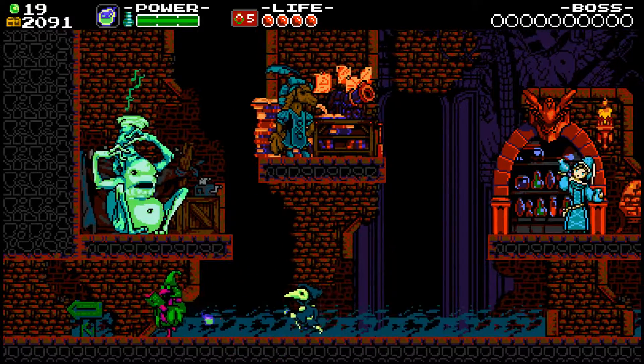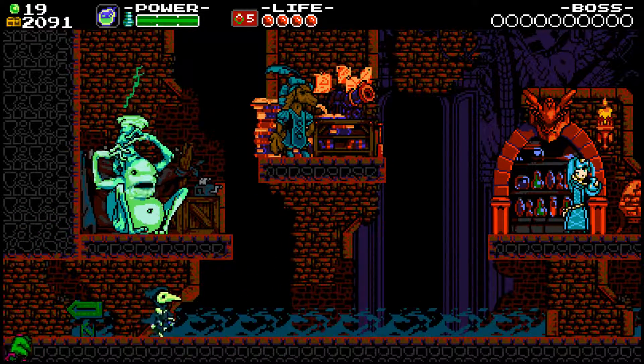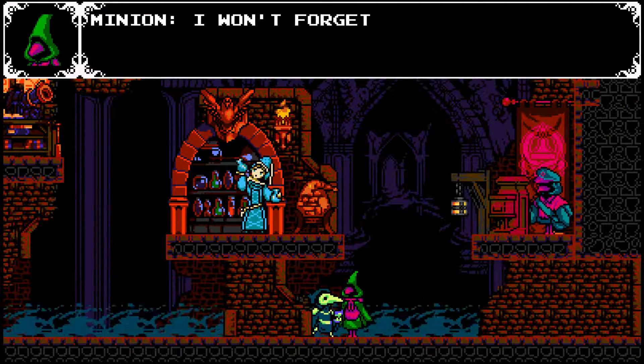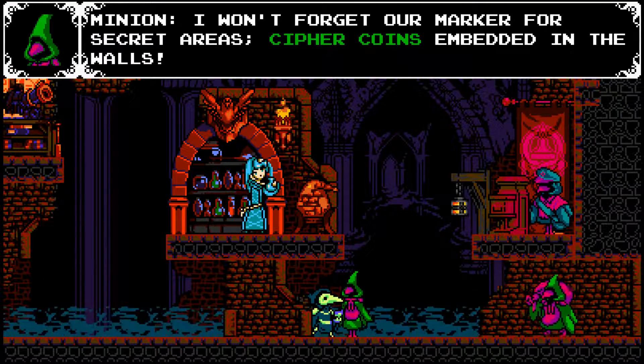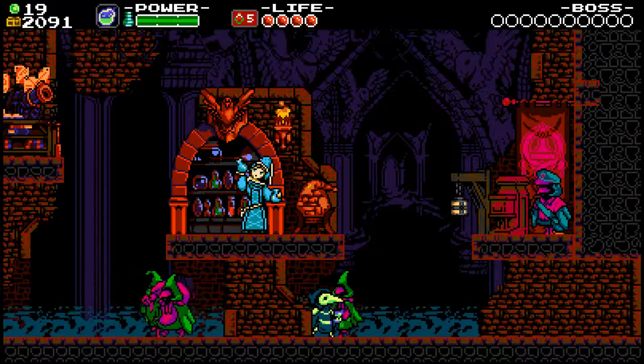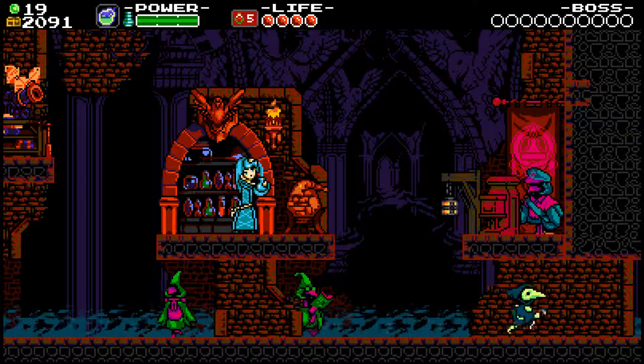I forgot to mention in the last part that you actually blow these guys up — your minions and everything. And you can talk to them. 'I won't forget our marker for secret areas, except for coins embedded in the walls!' Well, thank you for telling me that.